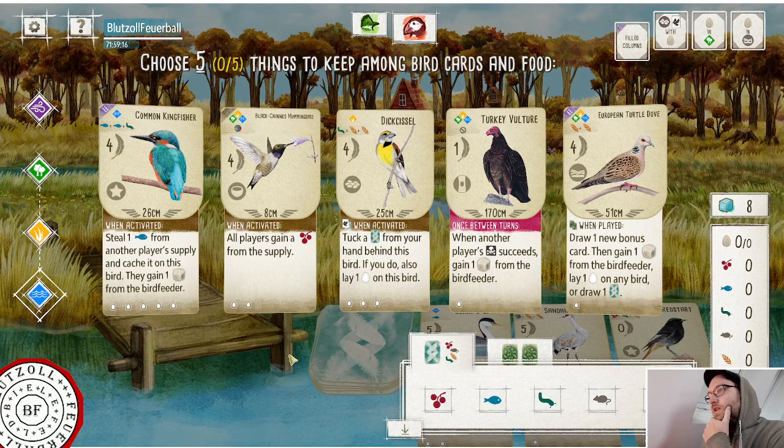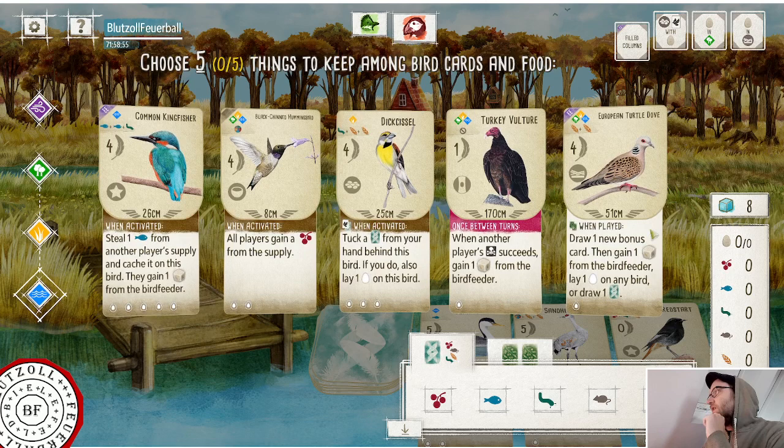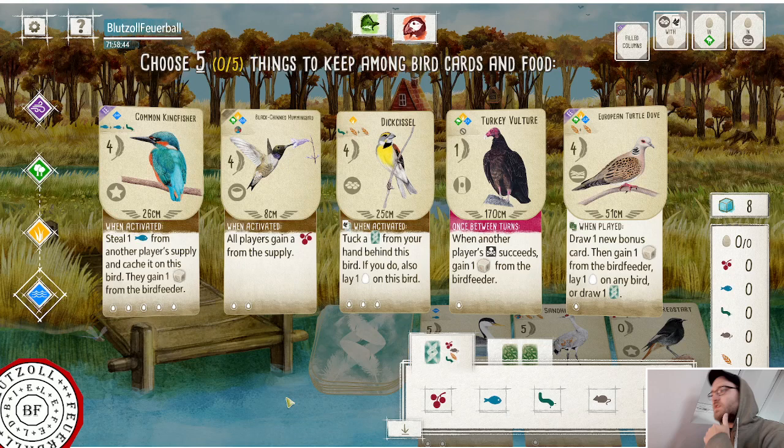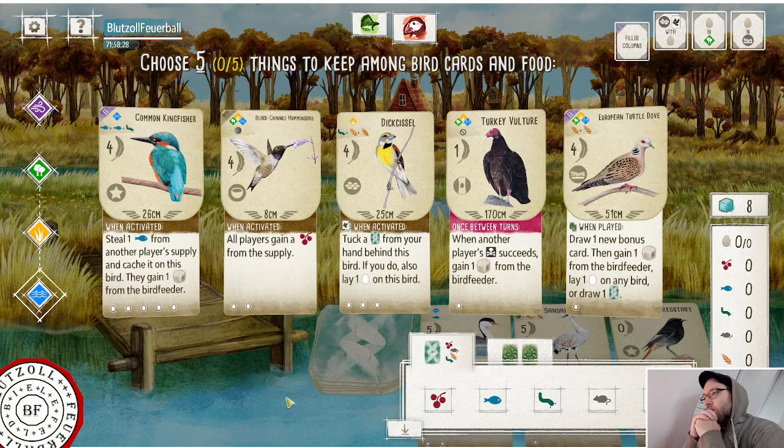We are going second. The tray is not overly exciting. The opening end features a hummingbird, a zero-cost vulture which might be interesting, two three-cost birds which are probably not interesting, and a moderately interesting European turtle dove. We have falconer and enclosure builder as bonus card options, which is also not overly exciting.